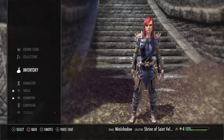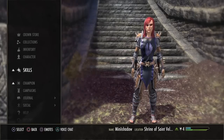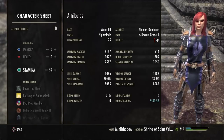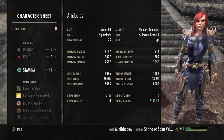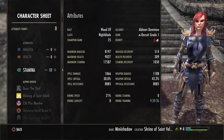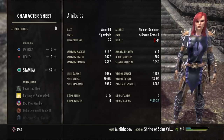As for attributes, the main thing you want to be stacking on this character is stamina. As you can see, I've put all my points into stamina. For just leveling up and hitting VR14, this is completely okay. But later on, once you're VR14, you're going to need some into HP — because right now I have 9,000 health, and when I hit VR14, in order to live doing trials and whatnot, I'm going to need at least 23,000 HP.